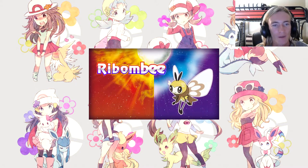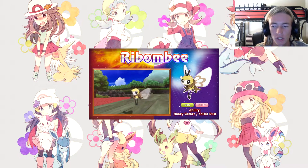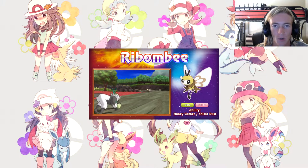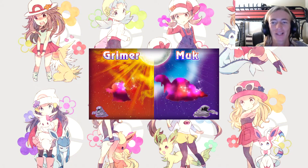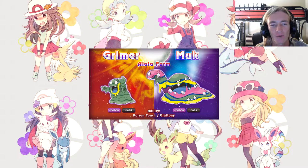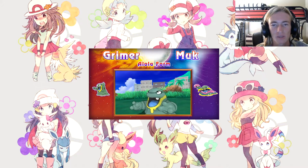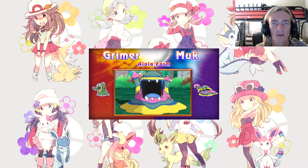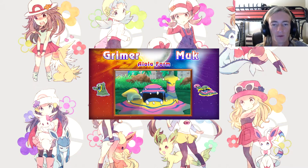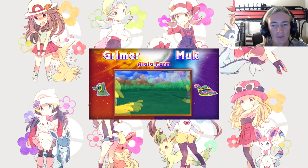They went full all out on the evolutions. Ribombee — Bug and Fairy type — Honey Gather and Shield Dust. Then there's Alolan Grimer — I'm really not a fan. Poison/Dark type for Grimer and Muk. I'm not a fan of the Alola forms because it was cool when they were releasing just a few, and now it feels like 30 percent of Gen 1 Pokémon have gotten Alola forms.